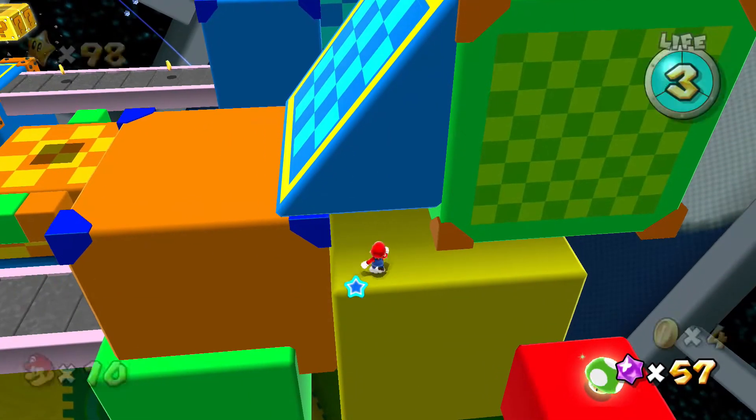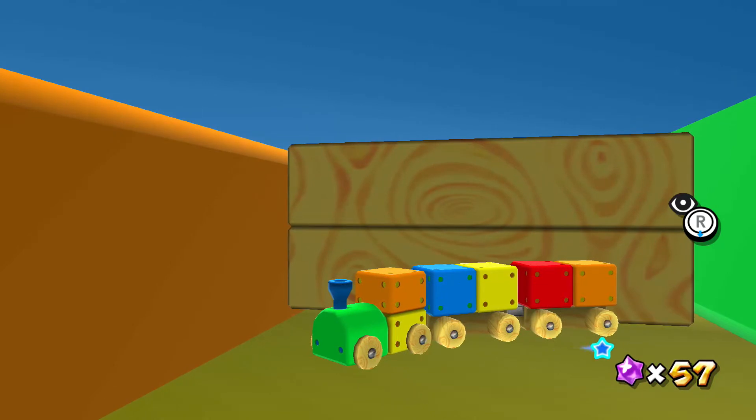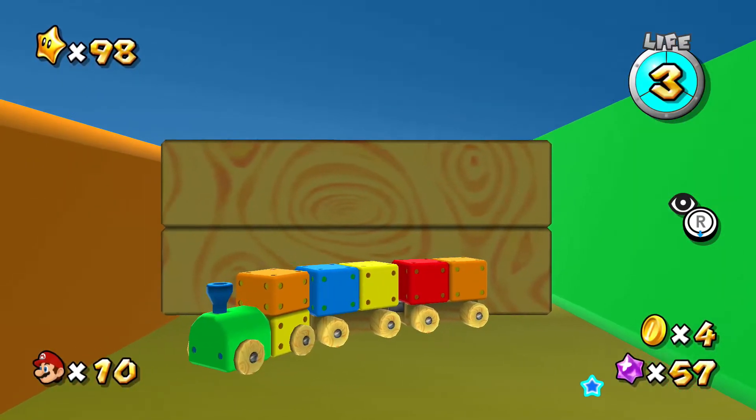In Toy Time Galaxy, there is a hidden train under some blocks. You can only view this by going into a first-person view.